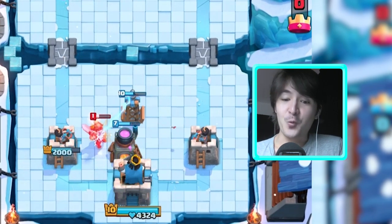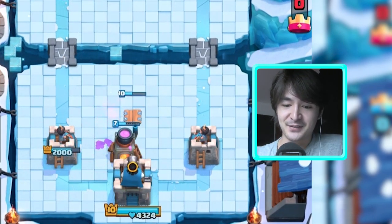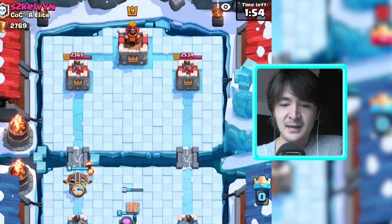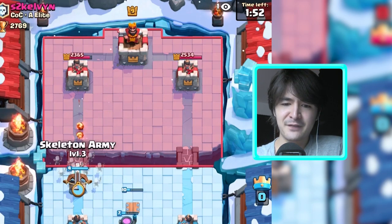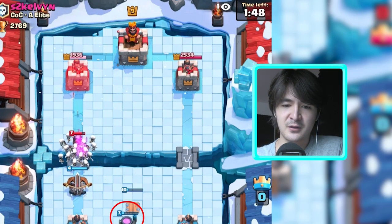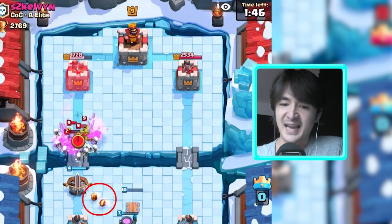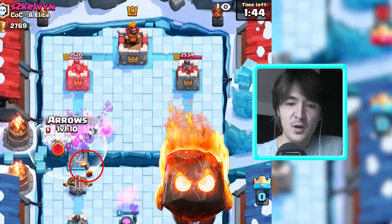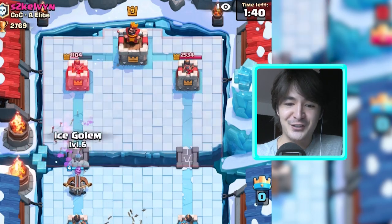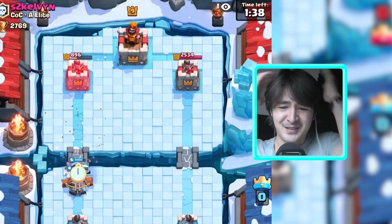He zapped my king — that is not a good idea to zap my king. Let's just start expoing him. I don't have my ice golem so I feel fairly unsafe. Let's get this skeleton army just to take care of anything that could come our way. Yeah, mini Pekka! Fire spirits — that is what I have my fire spirits for. Nice.